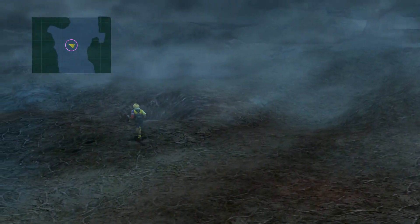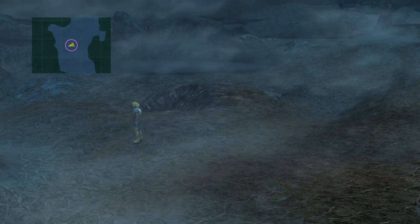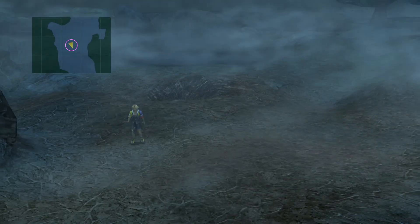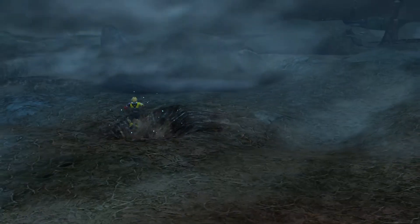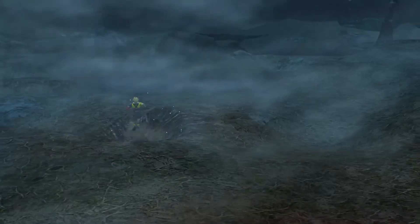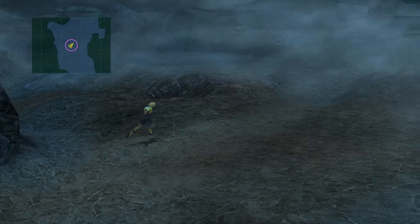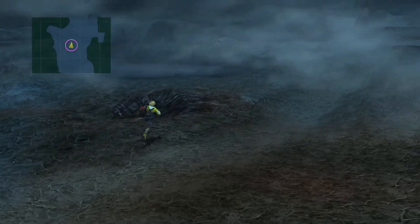Getting on with the lightning dodge — basically, you want to look for this spot here. Those lightning bolts are really getting on my nerves already. You'll see these two little holes in the ground and the pit next to me. What we're going to do is go around in a circle, then run towards the pit. As you run towards the pit, it will manipulate the game's script and force the lightning bolt to hit in the same place every time — within the pit. All you have to do is get your timing right, making sure you're ready to dodge when the lightning bolt hits the pit, and that's pretty much all there is to it.